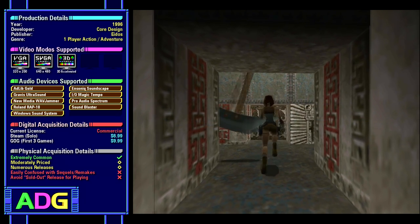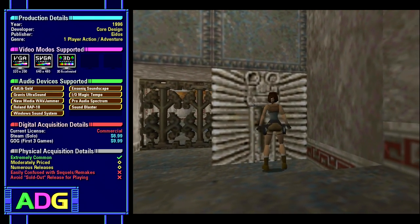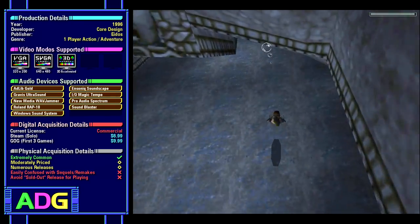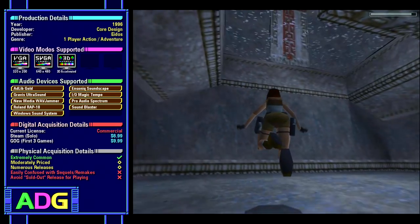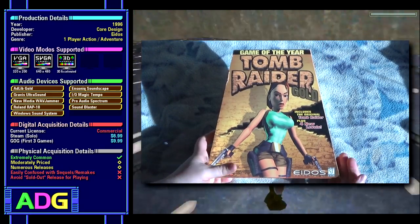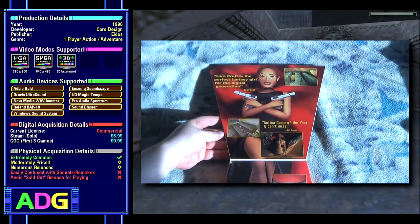Tomb Raider was developed by Core Design and originally published in 1996 by Eidos, though there were a huge number of releases of this game following. The version I was given is a boxed copy of Tomb Raider Gold, which was released in 1997 and includes four additional levels, often considered to be the definitive version of the game to get if you can. It's a one-player action adventure game. Quick look at the box here — since it's the only Eidos box I presently have — as during the mid to late 90s, their boxes were trapezoidal with a fold-up flap on the front.